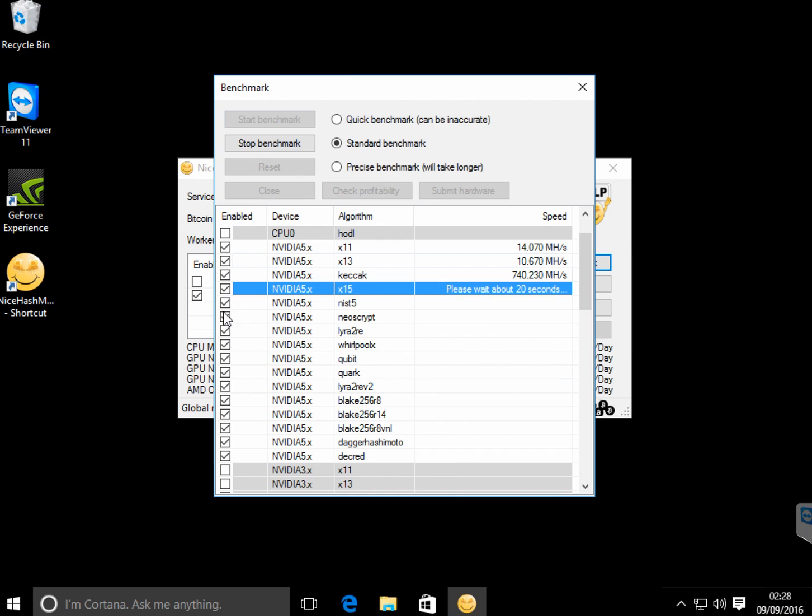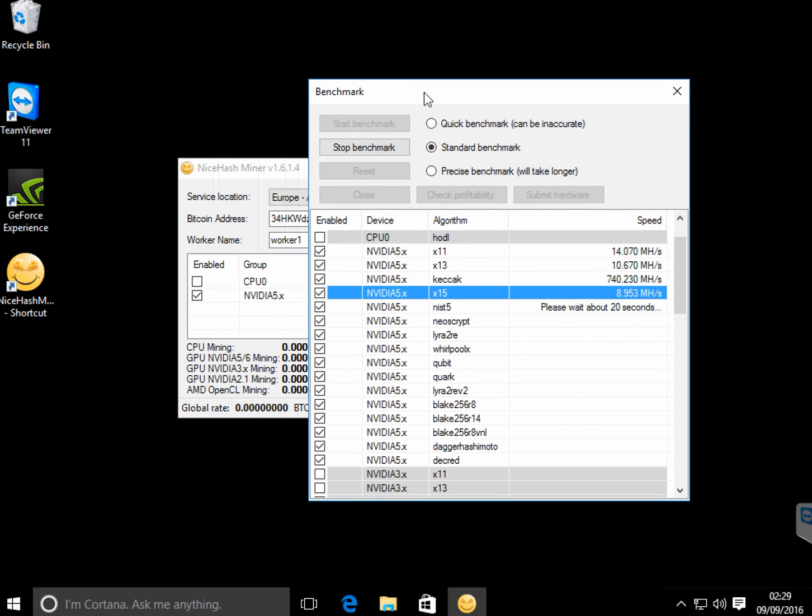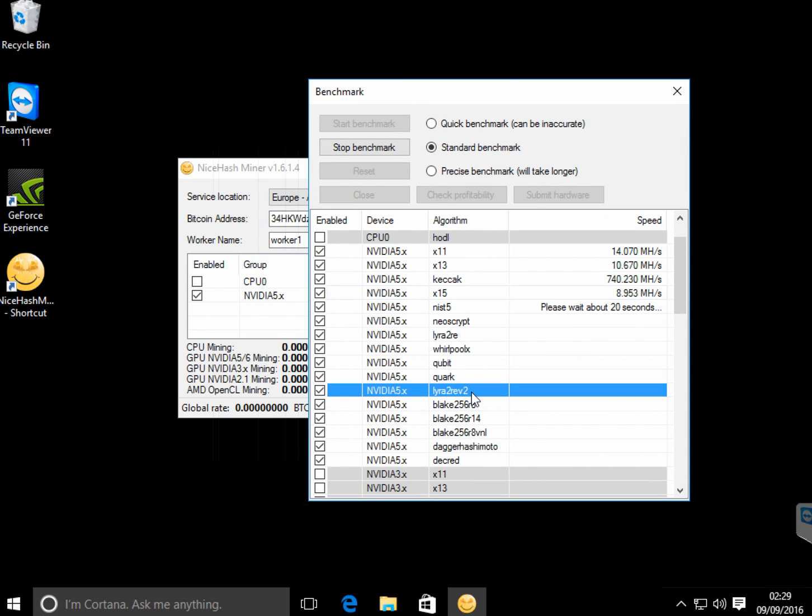I want to skip it. Let's just wait for it to complete because I'm just interested which algorithm the NiceHashMiner will be running. Maybe it will not go for Ethereum but it will be running LBRY coins at Lira 2 RE version 2, which is for GPU miners.